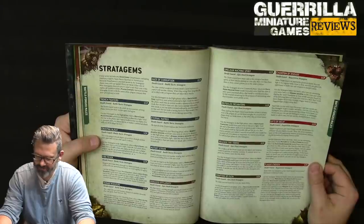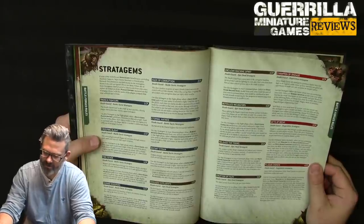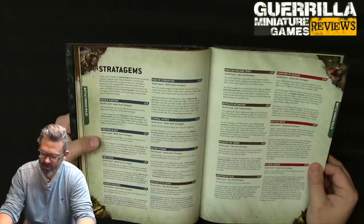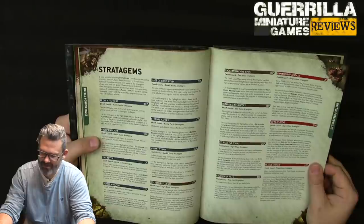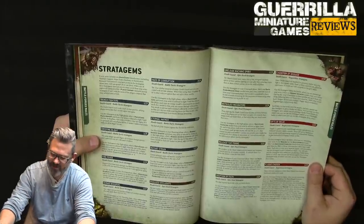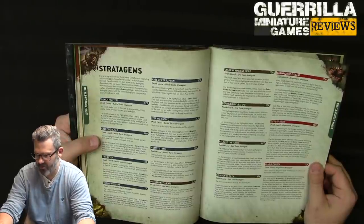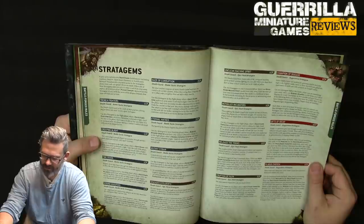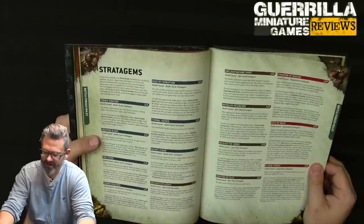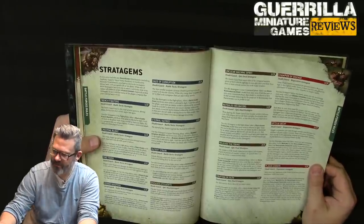Release the Toxins (2 CP): in your command phase, for a Death Guard character with a relic of decay — roll 1 D6 for each enemy within 7 inches: on 2-5 they take a mortal wound, on a 6 take D3. Once per battle. Eruption of Filth (1 CP): when a Death Guard character is destroyed, instead of other explosion rules — roll a D6 for each unit within 3 inches: on 2-5 take a mortal wound, on a 6 take D3.